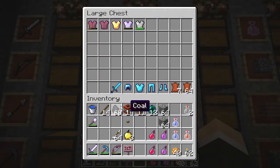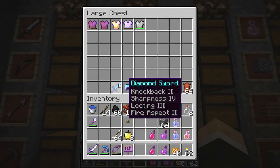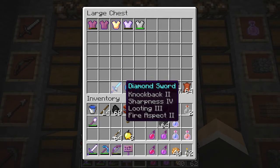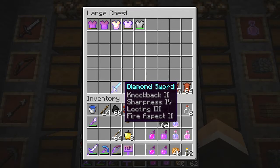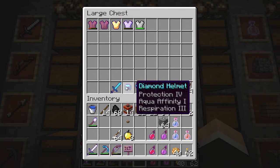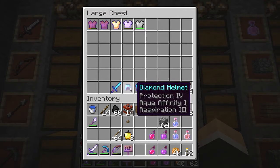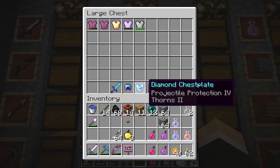Not without some issues. Let me show you what I got. I got this sword which has basically everything in the world on it, apart from Sharpness 5, so that was a really good enchant. Diving Helmet with Protection 4 on it - Diamond Helmet, Diving Helmet.